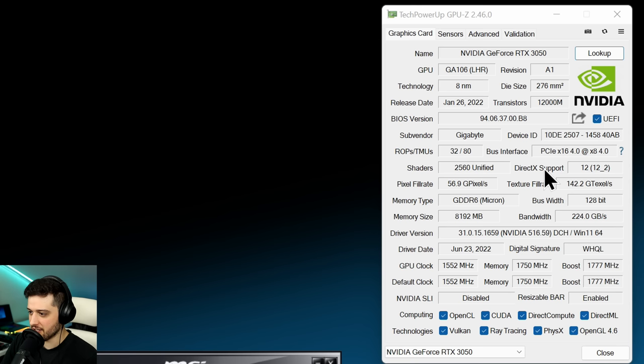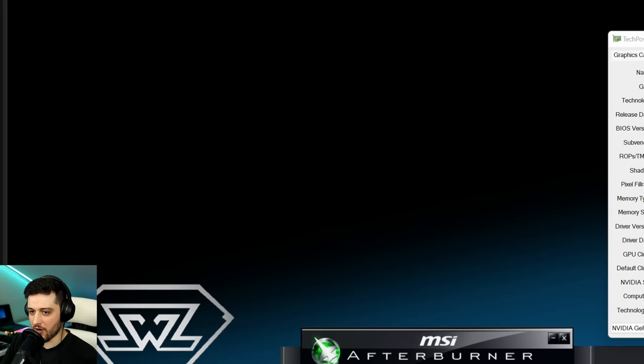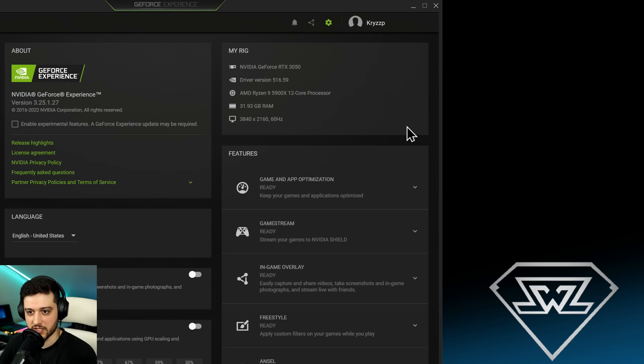Over in TechPowerUp's GPU-Z you can check out all of the GPU specs. It has 8GB of GDDR6, 2560 CUDA cores, and it was released in 2022. Over on the left, we're pairing it with a Ryzen 9 5900X and 32GB of RAM to avoid CPU bottlenecks.